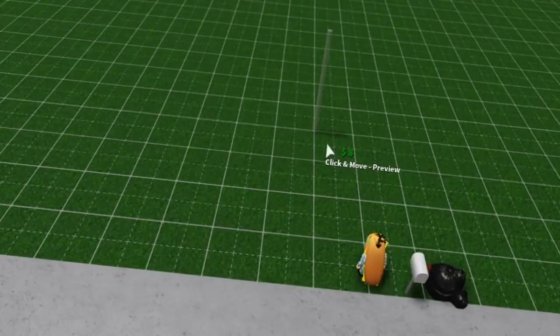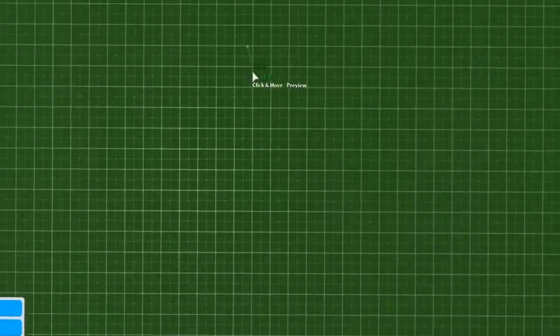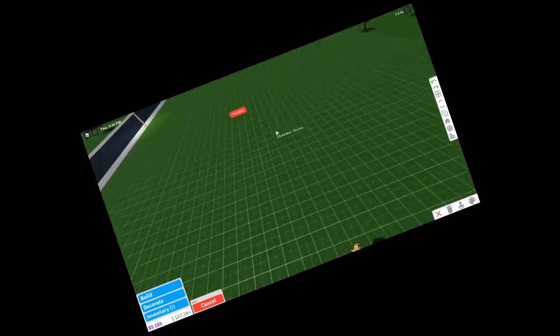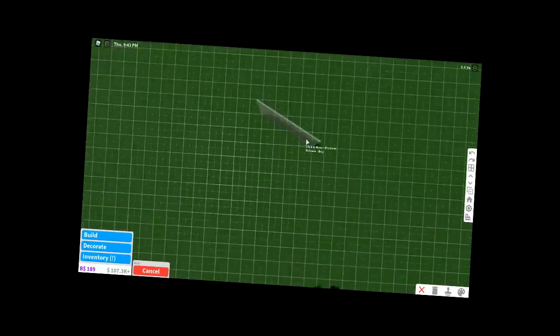Most of the beach houses I see are huge and really off the ground, and I think that's because they're near the beach. If a tsunami happened or a giant wave overtook the area, your house wouldn't be flooded because it's off the ground. I think that's why most of the houses are not on the ground — some are, but some aren't.